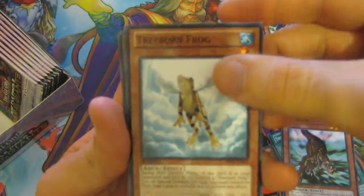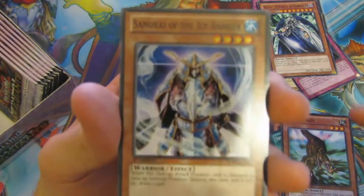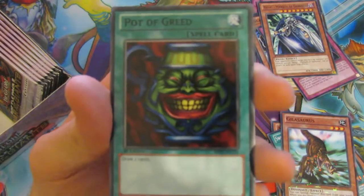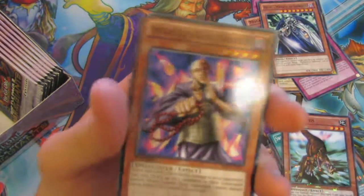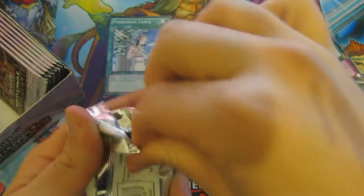We have a Treeborn Frog, a Summoner of Illusions, a Rare which is a Pot of Greed — that's not a bad one — and then we have a Cú Chulainn the Ghost Destroyer, a Forbidden Lance which is not a bad card. I'm trying to speed it up a little bit so this doesn't become another bad long video.